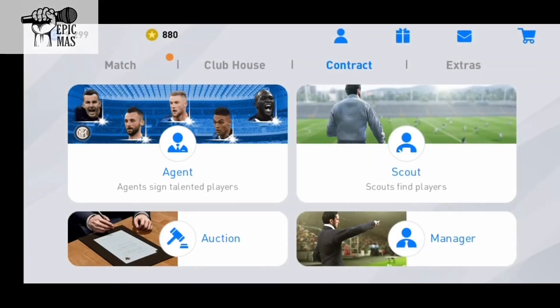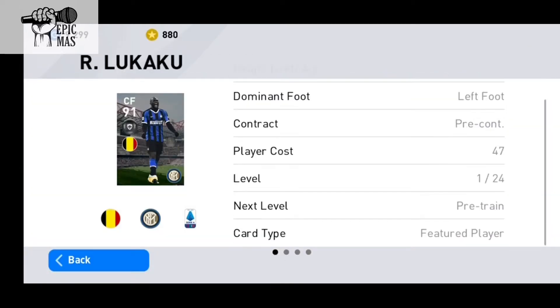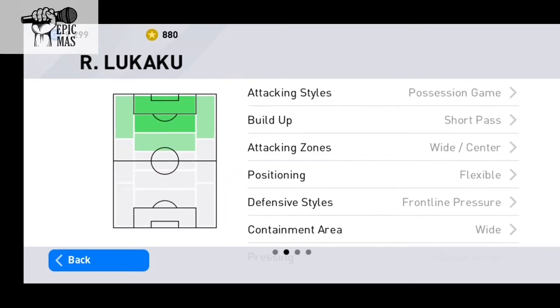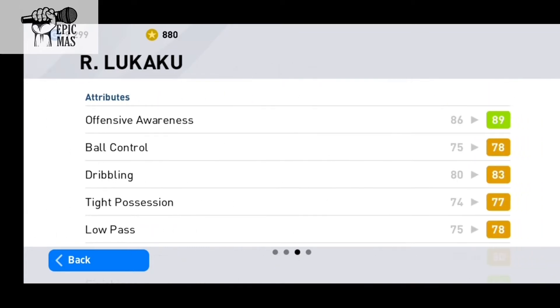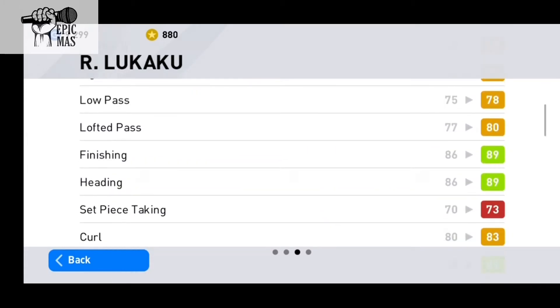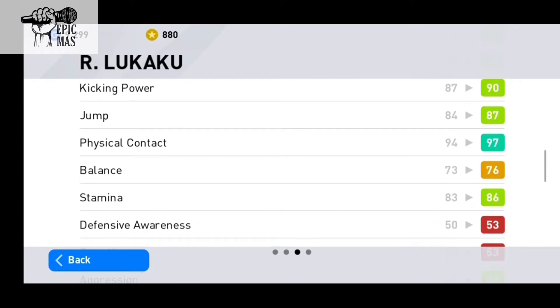Hey guys and welcome back to Naderia — today we are back inside the pairs and we will be buying the Inter Milan club selection pack. My target is Romelu Lukaku, I really want him. I need a better center forward because Mbappe doesn't do good runs. As you guys can see, the 97 physical contact.